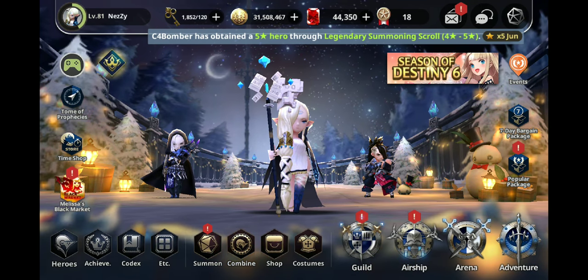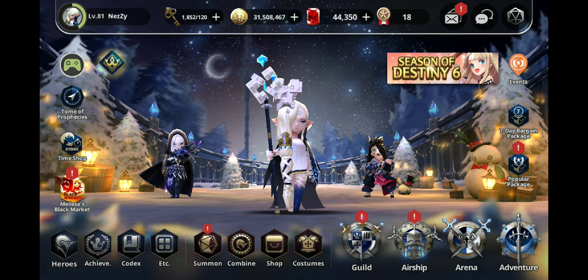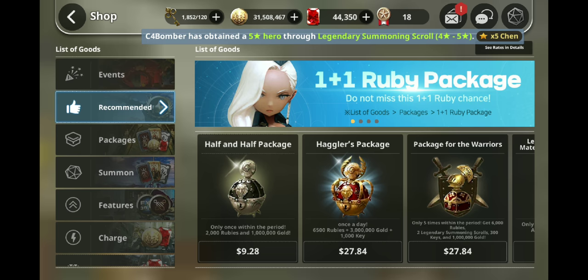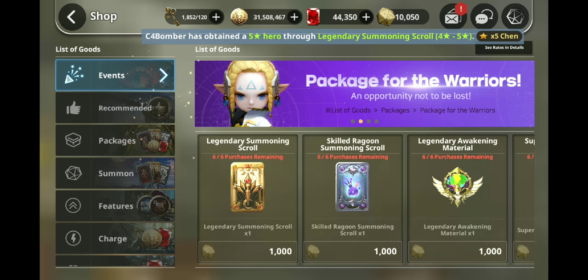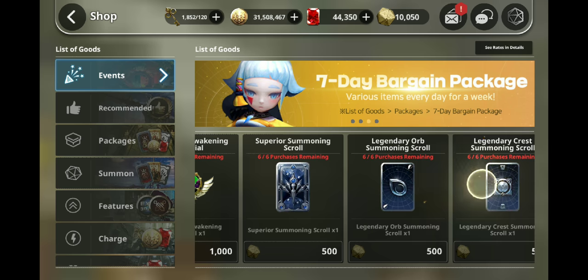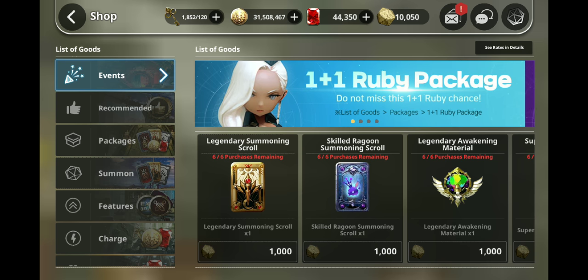They are giving us so much free stuff. First of all, they are giving everybody a login reward — about three skilled Ragoons, maybe two Lams. You get them when you log in every single day. Then you have the Season of Destiny 6, where if you go into the shop you can actually purchase six legendary scrolls, six skilled Ragoons, six Lams, six superior scrolls, and six legendary orbs.